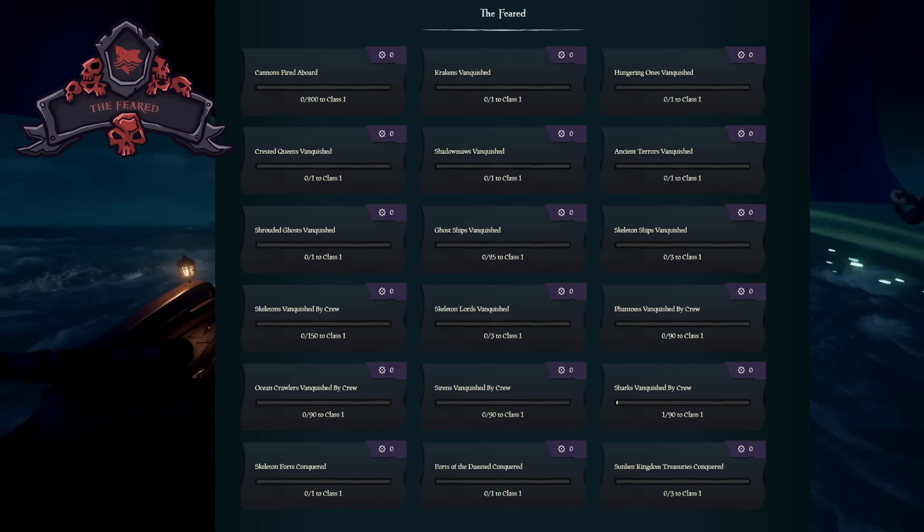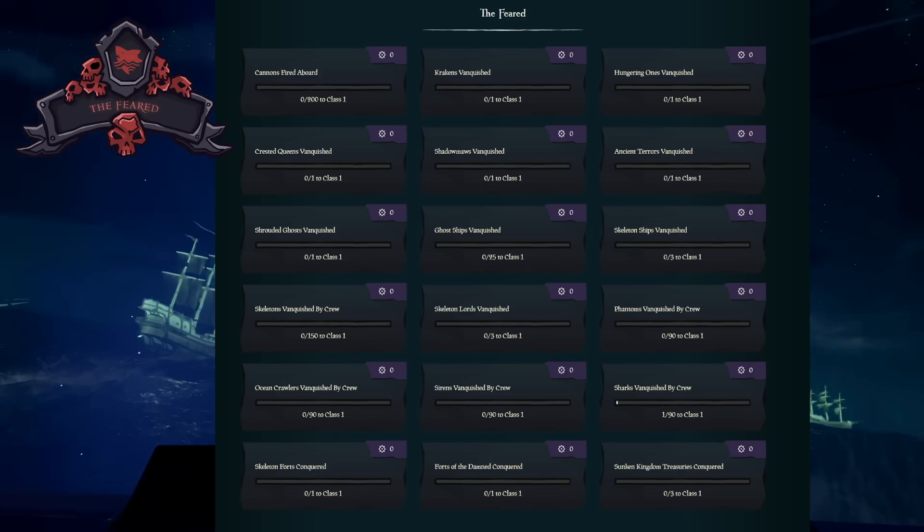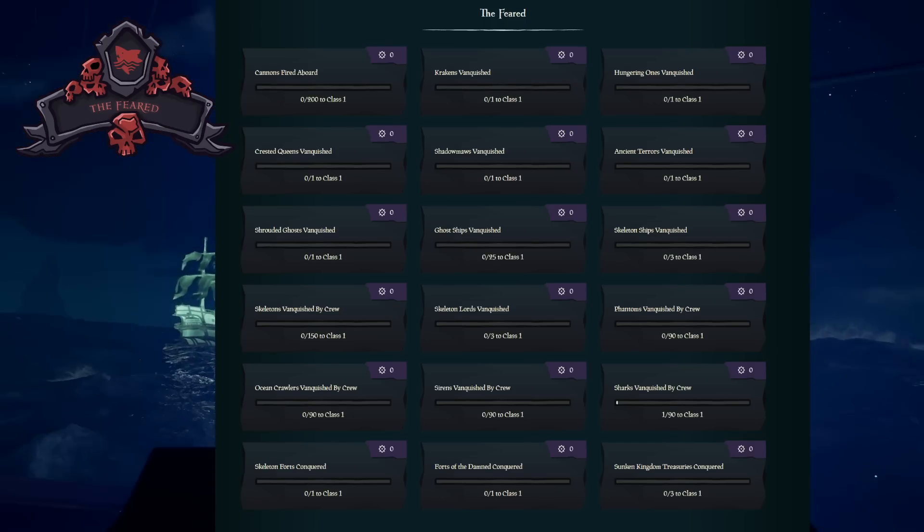For the feared, by far the best way to do this is to do Fort of the Damned, as by completing it you will get a Fort of the Damned cleared, a skeleton vault opened, a skeleton lord defeated, and skeletons vanquished. Also, if you see a skeleton ship, kraken, or megalodon, take it out because it'll also give you progress.